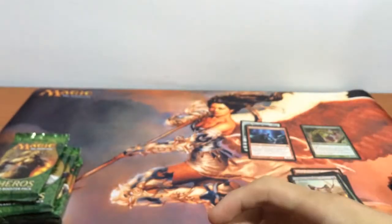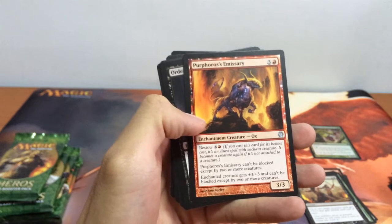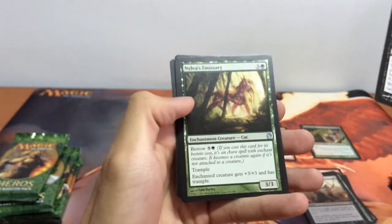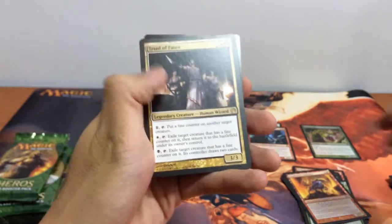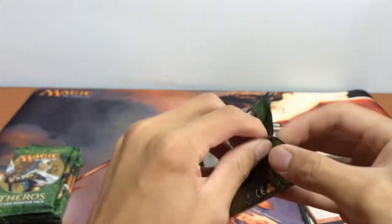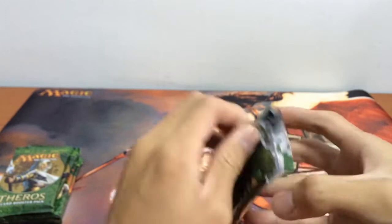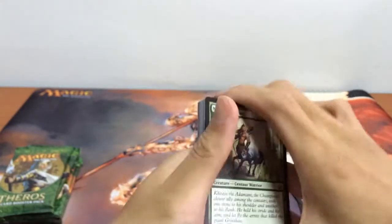Let's go through our third pack of booster packs from our holiday gift box and continue our myth busting. First up we have Purphoros's Emissary, Ordeal of Erebos, Nessian Emissary, and we have Triad of Fates — a rare. And we have a Soldier token. So, for our very first pack we got Elspeth, Sun's Champion, which brings our myth confirmed up to like 90% maybe.